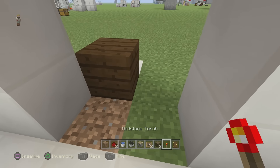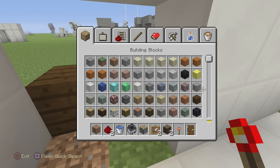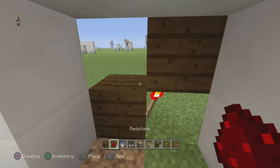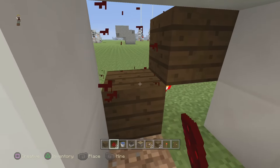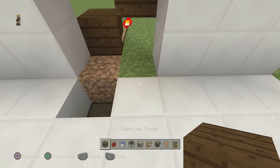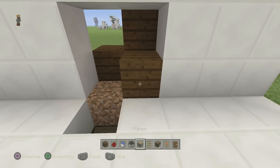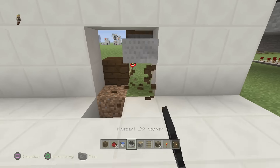Now we want that to remain hydrated, so let's start our little BUD switch. This block goes here, and then put the torch right here — see how it burns out, that's okay. Now let's go down here and do this the easy way: block of any choice right there, grab your regular rails and put them here, put the minecart with hopper there, and then bust that out.